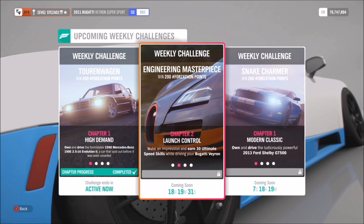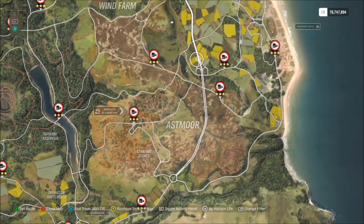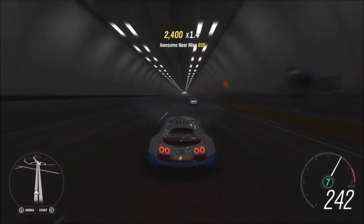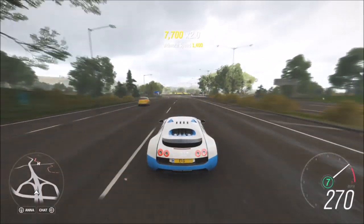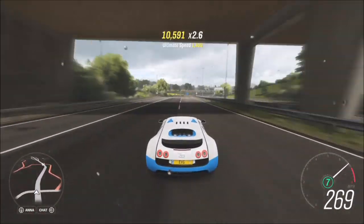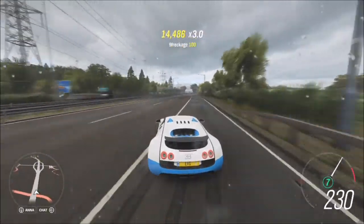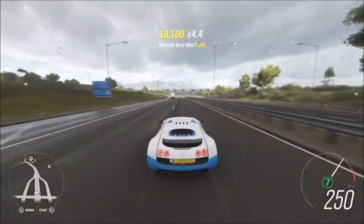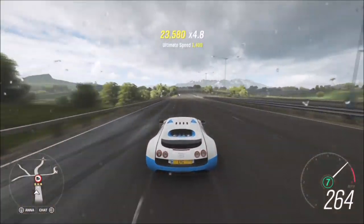The first challenge wants you to earn 30 ultimate speed skills, which is actually very easy. I know 30 seems like a daunting amount but it's not hard. All you have to do is go to the motorway where you can rack up very high speed skills for a long period of time. An ultimate speed skill is where you're sitting at just over 210 mph for about five seconds. Stay at that high speed for the entire motorway run — do a couple of lengths and you'll pretty much get all 30. It took me about six minutes.